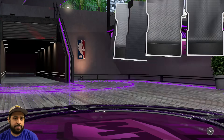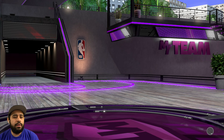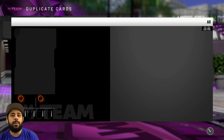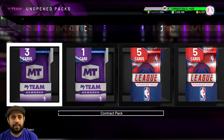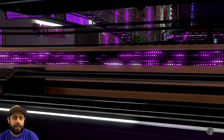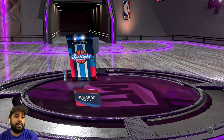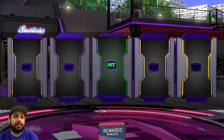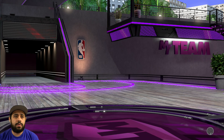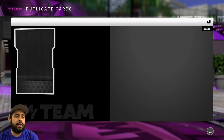We get Doug — welcome to the squad, actually I already have you so you're getting quick sold. I wonder how much MT I'm going to make from quick selling. I'm getting contracts, shoes, and I still gotta do this on the no-money-spent squad too. We get an evolution card — he might have a little value, I think he goes to a diamond. These jerseys are getting quick sold.